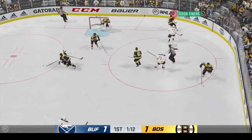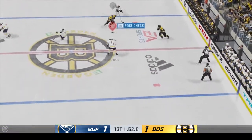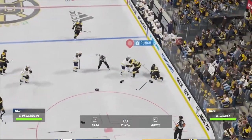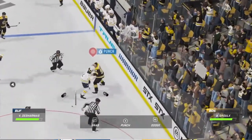Puck is dropped, and he wins the draw here in the defensive zone. He got all of that one. Carries it across the line, and he's going after him here. You run around like that, you're going to have to pay the price eventually — and what that means is you're going to have to fight.